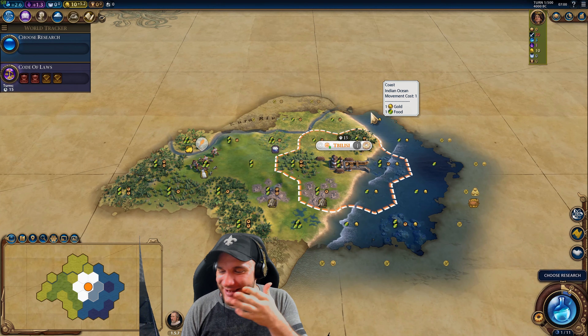We're going to zip through this and only stop where there's something to talk about. We found two barbarian situations: a camp up here and a scout from the south. I'm not too worried about the southern scout because Presloff is close and they'll probably take care of it. I'll wait a turn or two to see if I can snipe it for the era score and gold. Down here I'm just smacking this scout for experience and warding him away from our city.